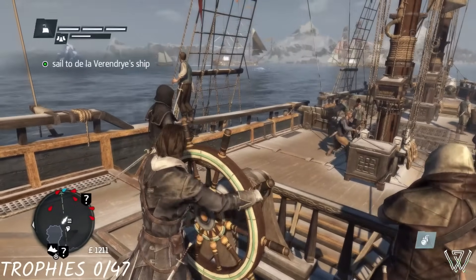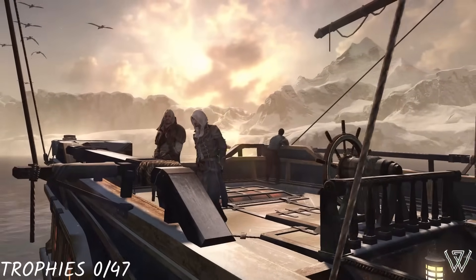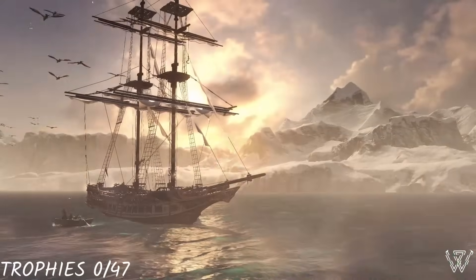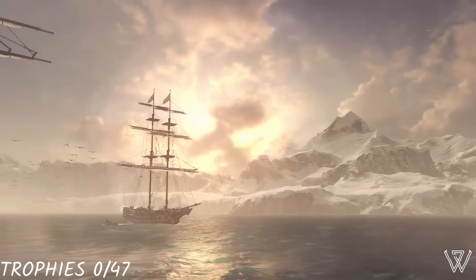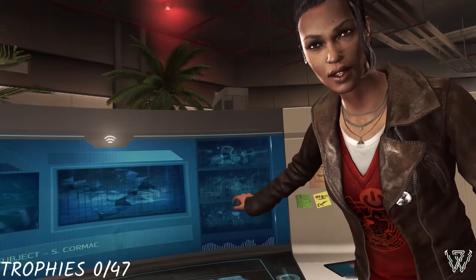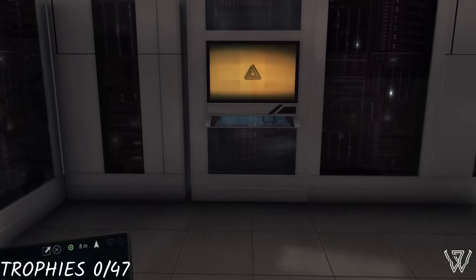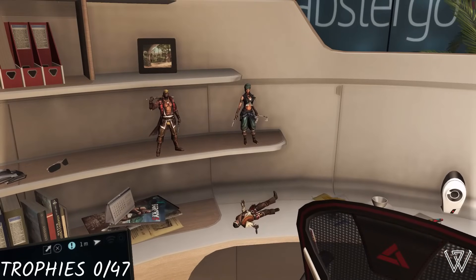We head back to Chevalier's ship and save it from getting left at the bottom of the ocean, and after dropping him off we head back to see our mentor, bringing us to the end of the prologue. We then get pulled out of the Animus, where we find out we are an employee at Abstergo and the genetic memories of Shea's had caused a widespread issue throughout the building. We repair the servers and are told to continue our work. We re-enter the Animus and are given our first trophy.